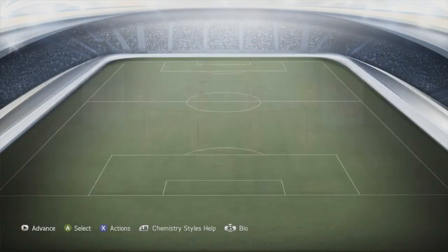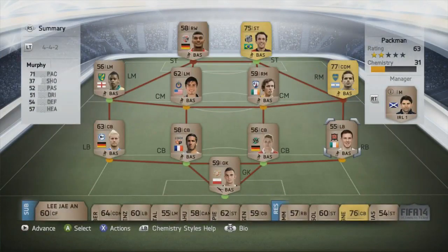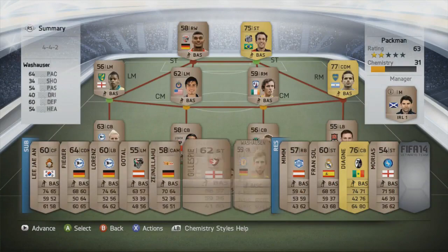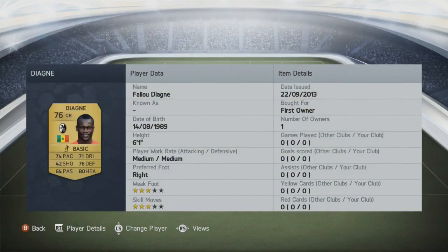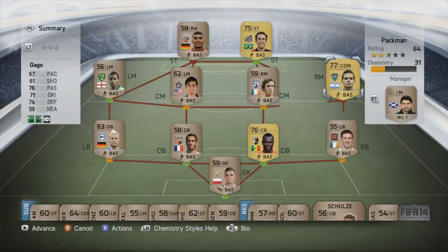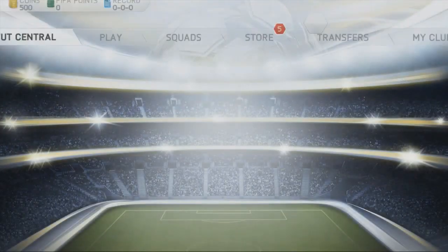Let's have a look and see who we get in the starter pack. Who's that? Thiago Ribeiro — that's a decent signing, I'm not too sure who that is. Oh, is that Fernando Gago? I didn't recognise him to be completely honest. He obviously used to play for Real Madrid. And then in centre-back we've got a player called Diagne — not too sure how to pronounce that. But let's back out and go straight to the packs.